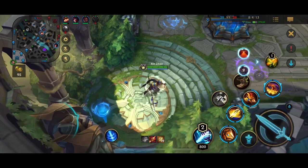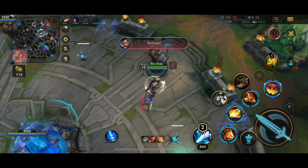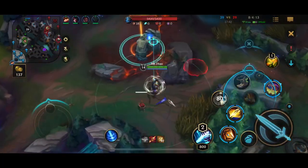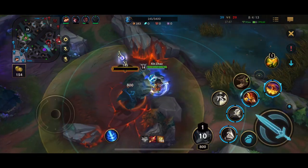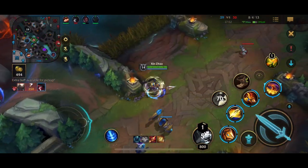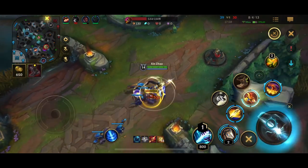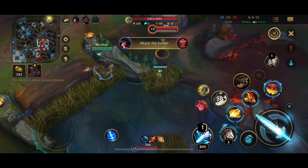For the enchant you can go a couple things. Stoneplate is a pretty good one if you're playing a lot of frontline. Another good one is Locket — a lot of times if my teammates are struggling to stay alive, I'll get Locket to try and help keep them alive. Because if you can time a good Locket, you can negate so much damage.